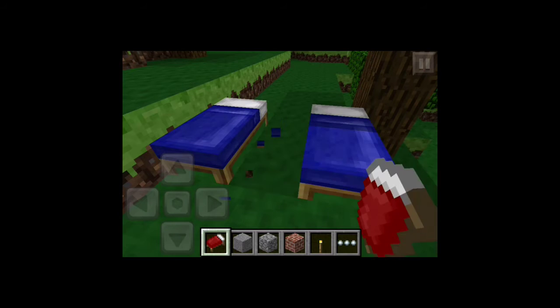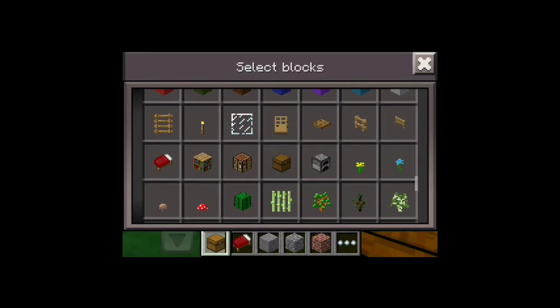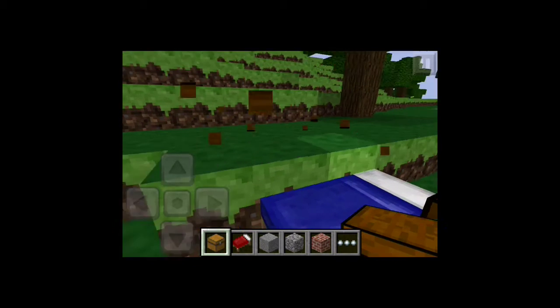Blue beds - I never knew that. And there's a... where's the chest? Assassin's Creed sign on the chest, looks a little darker. Everything looks a little darker, pretty much.